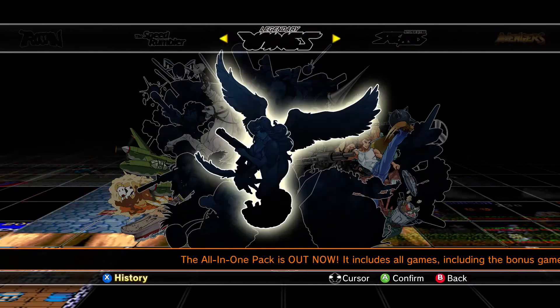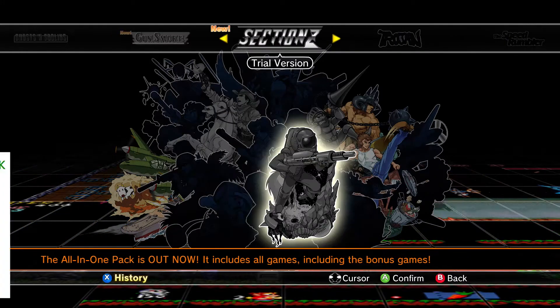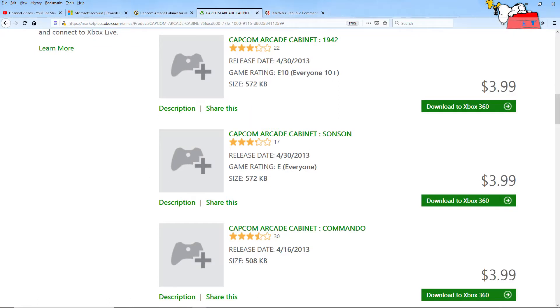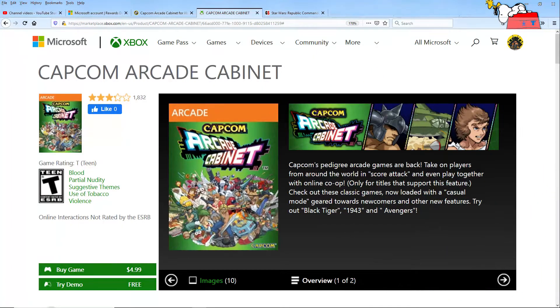Then you realize most of the games were blacked out. Well, what's going on? You go back to the marketplace and notice there's an all-in-one pack that supposedly includes all the games, and then you notice there are several other packs of games to buy, with some being sold individually. Well, you stumbled onto a game that had an odd release schedule and strange pricing structure. That $5 game you bought? Well, that was only a starter pack — basically a container or hub by which you could buy and play the other games as they came out.